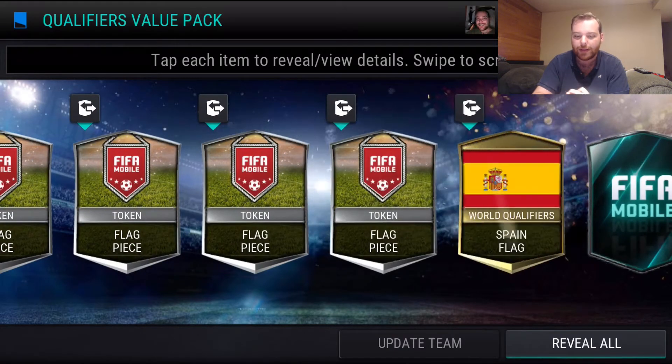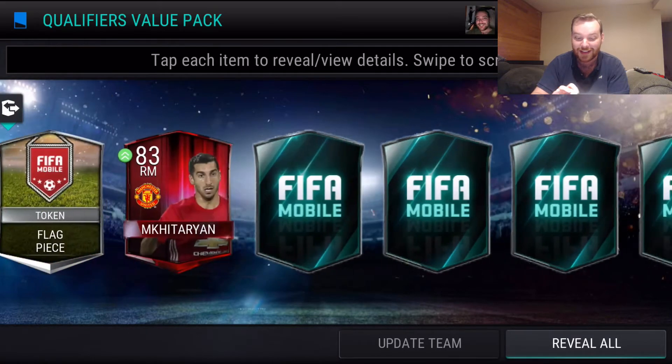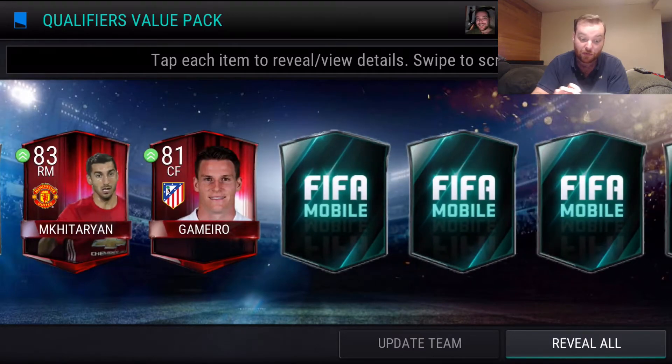I've done a little bit of upgrading and I have Hazard — not sure how to pronounce his name — he's up to an 88. We get another one here, right mid, an 83 overall which is a nice boost to my lineup. Mkhitaryan? I don't know how to pronounce that — you guys can roast me in the comments, that'll be half the fun of this video. We get Gamero, 81 overall. That's not bad.